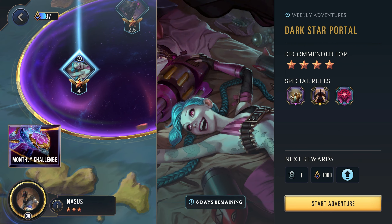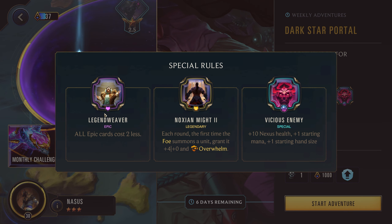Next up, four stars, we have Legend Weaver. All epic cards cost two less. Noxian Might: each round the first time the foe summons a unit, it's granted +4 power and overwhelm. We also have the Vicious Enemy just making everything a little bit harder. This Noxian Might is essentially Darius's third star power and it is quite powerful — the enemy is really going to put on a lot of pressure. Being able to kill whatever unit gets this overwhelm, or frostbite it or stun it, is a very good option.